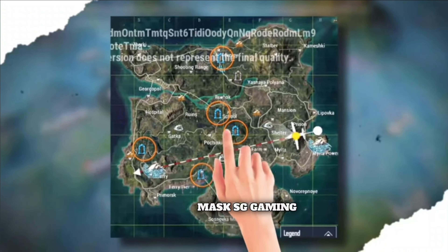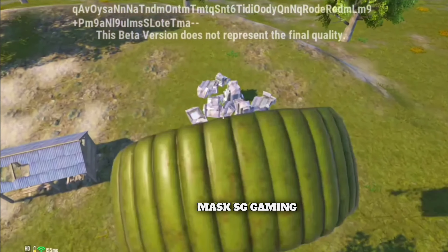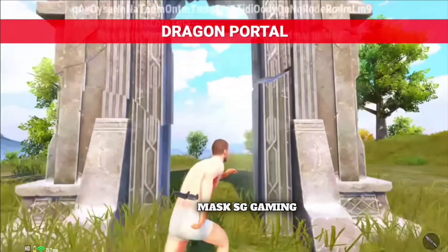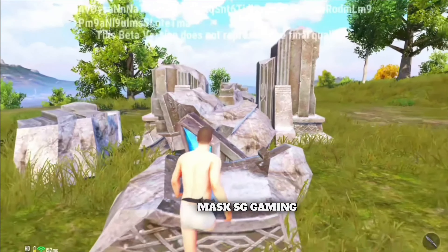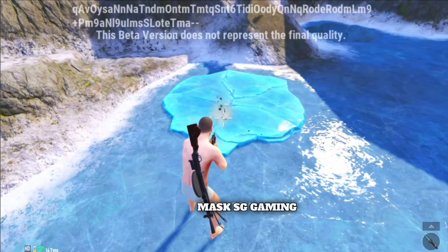I have 6 points on the map. As you go here, you can see a dragon portal here, so you can go to the dragon portal. You have to go very quickly landing, and you have to go very quickly, and you have to find the eyes.